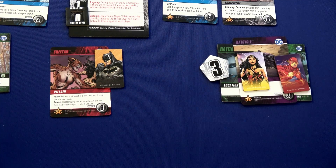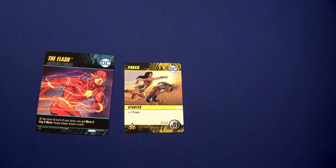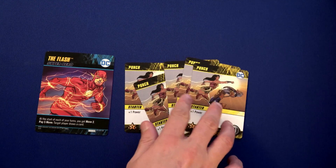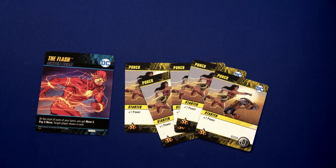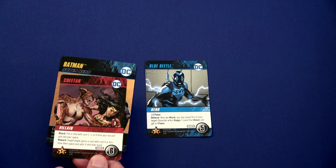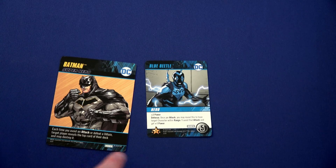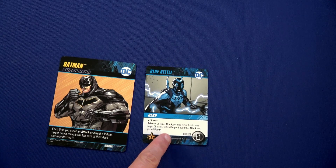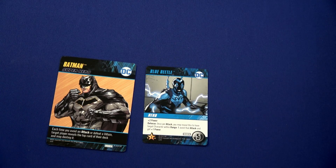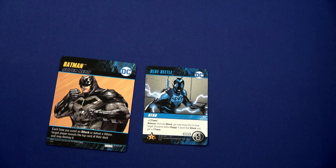That was an awesome co-op moment! We had one card left in our deck, drew that — a Punch — and here are four more basics. That's why I wanted to get that card, to help clear out some of those. Moving to Batman's turn. The only villain out is in our space. Cheetah attacks, but we reveal the Blue Beetle to block that attack and gain plus one power.